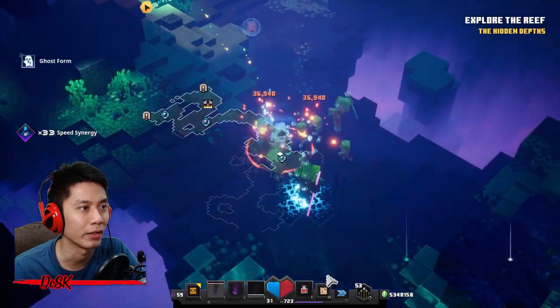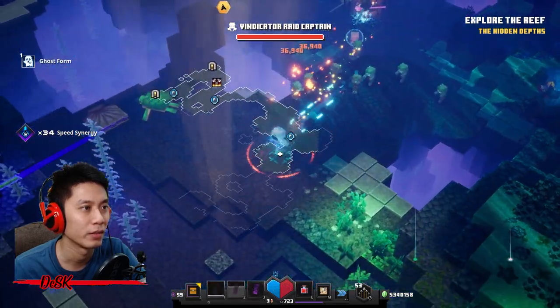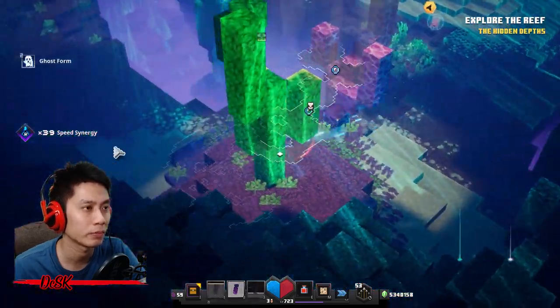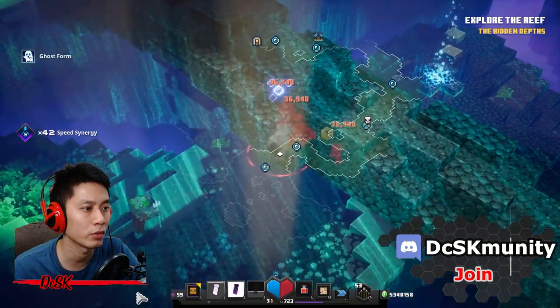Remember to step on the oxygen platforms, otherwise you will die. Let's get some breath. There are two ways here — one way is where the secret scroll is going to spawn.